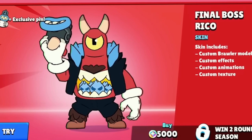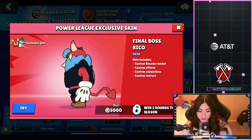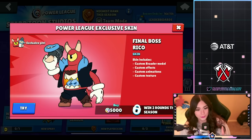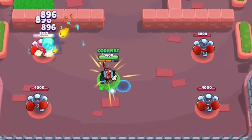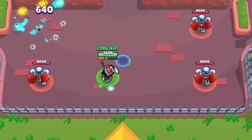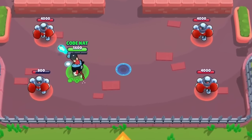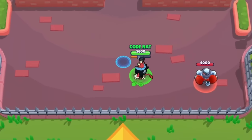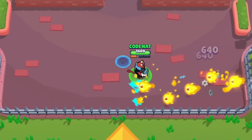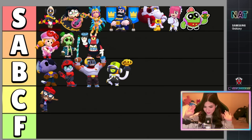Next we have Final Boss Rico, which is a Power League skin — you have to get the required wins this season and then it's 5,000 bling. This is also really really cool — probably gonna be the first Power League skin I get in a very long time. It kind of has that same feel as the Spike one just without the outlines. Look at the animation on those shots — that's sick. The super looks so cool. Rico is going to be in A tier for me — not S tier but definitely A tier.